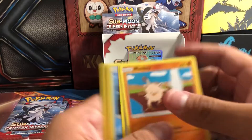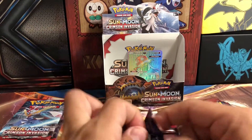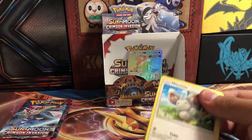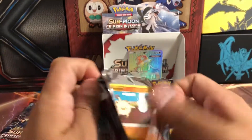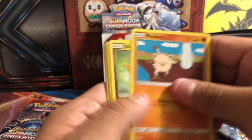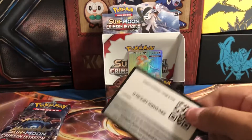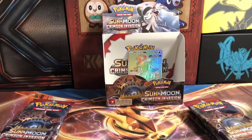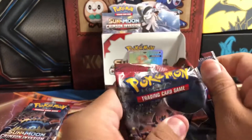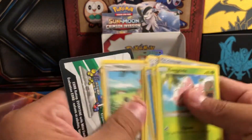We've only got one hyper rare and a bunch of holos — this is not looking to be the greatest box ever. I've heard there were some pretty bad pull rates for Crimson Invasion, which is why no one really buys them and you see them overstocked everywhere. But if I can always get a booster box, I'm going to hop on that opportunity. I got two Crimson Invasion booster boxes so I'm not too upset. At least I'll have a lot of bulk for trading credit.